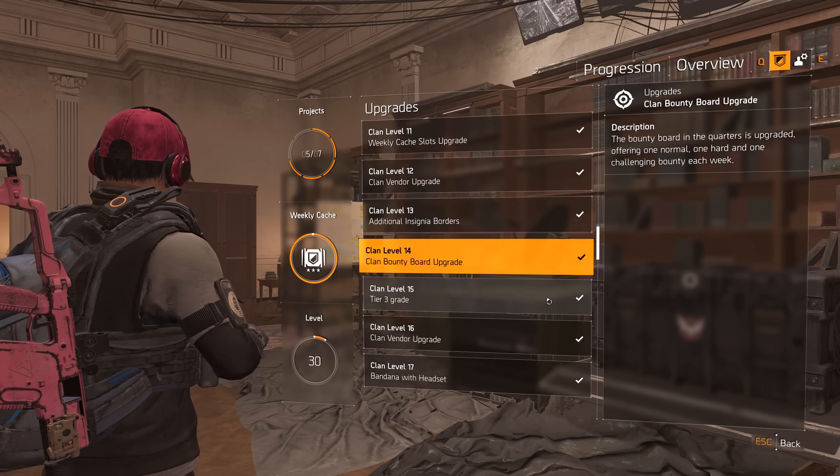Then at level 17 we actually get something interesting - we can go into cosmetics and I'll show you what you get. I think that one is the bandana with the headset right? It's the first cosmetic item you get. You can see it's the same color as our banner, which is pretty cool. The bandana with headset.